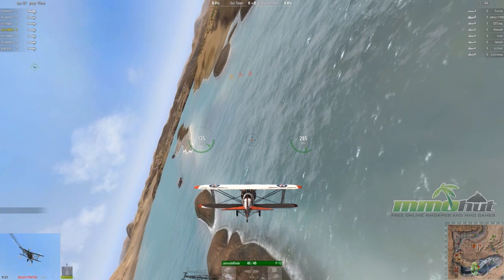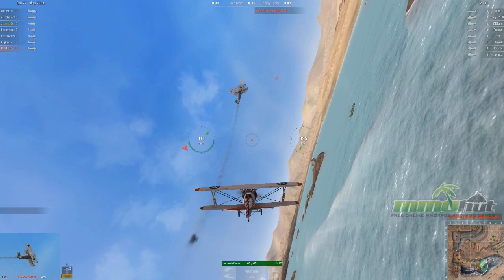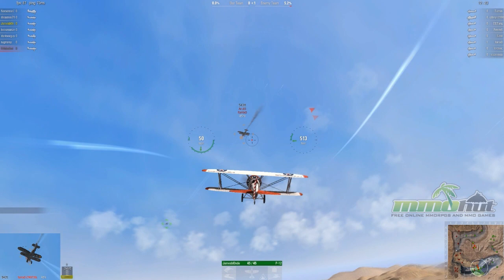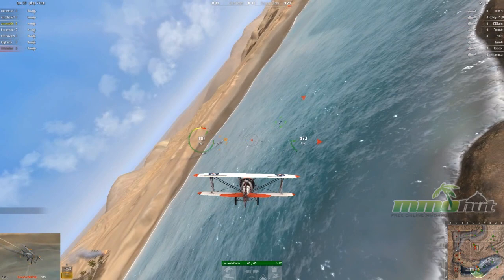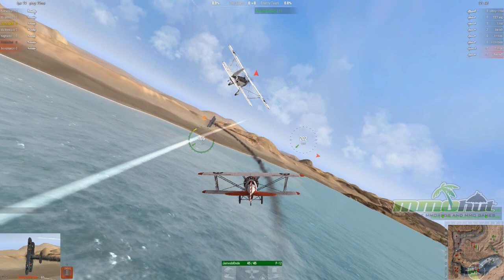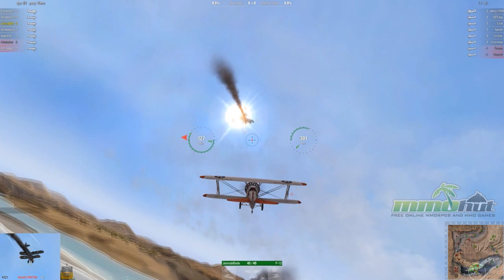The targeting system in this game is pretty cool — it targets the aircraft in front of you the longest and closest. Once targeted, a little window shows the damage you're doing. I throttle down to take turns faster; that's a key tip — throttle control is really important when following someone. I nearly got hit by a teammate flying right past me. Then — boom! I got a kill with just a few shots. You don't realize how difficult that is until you play the game.